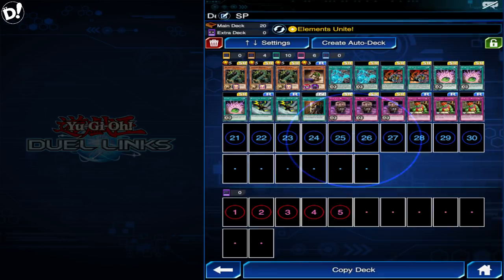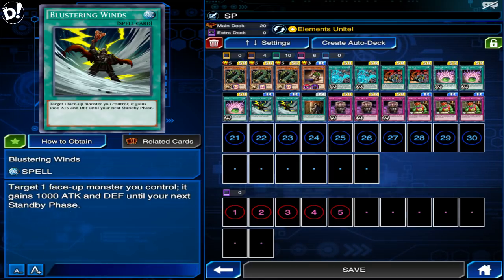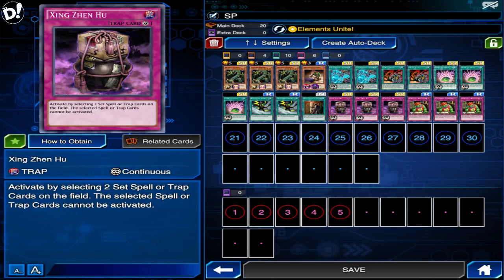What I have here for you guys is a nice easy-to-play farm deck. You really don't need everything in this deck to play against Taya — she's very easy to defeat. I'm using Elements Unite to summon the Gate Guardian, then we're gonna use Vassal to attack directly after powering up the Gate Guardian with Blustering Winds. We're gonna use Shard of Greed to speed it up and draw through the deck with Good Goblin of Housekeeping. Taya runs counter traps, so lock them down. GG no re — give me 8,000 points.